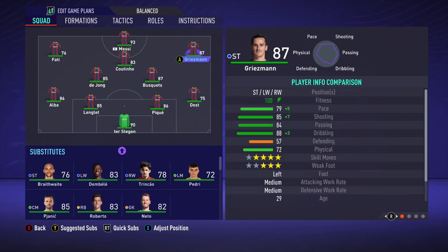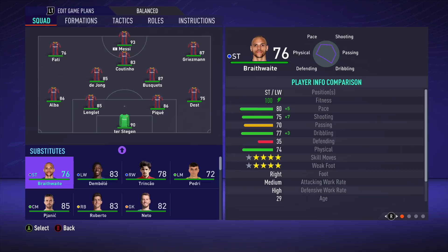Frenkie de Jong and Sergio Busquets seem to be the first choice central midfield pairing under Koeman. At the back you've got Jordi Alba, Lenglet, Pique, and new signing Sergino Dest. I could have included Roberto but since Dest started the Clasico, I'm going to stick with Sergino Dest. Marc-André ter Stegen in goal. Ronald Koeman does not have good squad depth — there's no denying that. It's a pretty bare-bones squad, especially towards the back end.